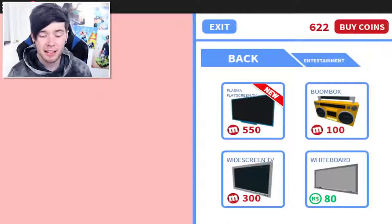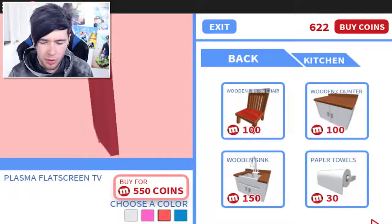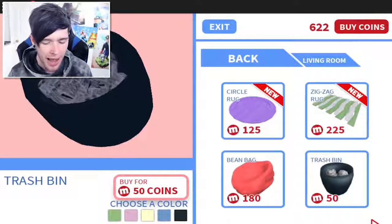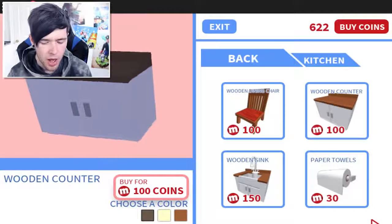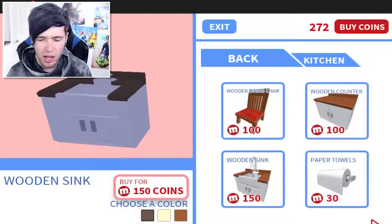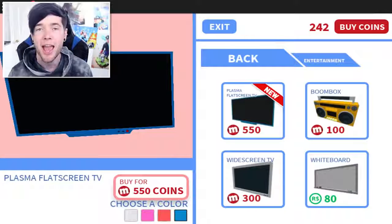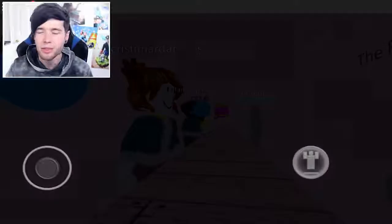We've got entertainment - a massive flat-screen TV, but you know our TV that we've already got is actually pretty big. We can get a pink TV as well, that's magical. Kitchen items - I don't think we've actually got anything for the kitchen. We've got a circle rug, a zigzag rug, a trash bin that looks quite cool. I think we need some kitchen stuff. I quite like the gray so I'm gonna buy two of those, and then I'm also gonna buy myself the kitchen sink - the nice wooden sink - for 150. We've got dining chairs, paper towels - let's buy one of those as well. We definitely need to save up again for the TV because that looks amazing.